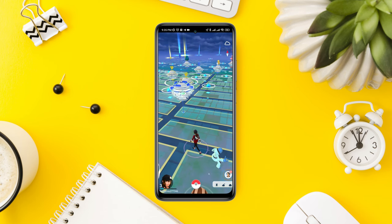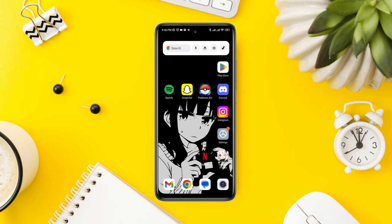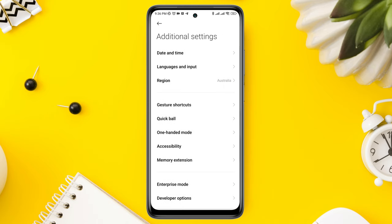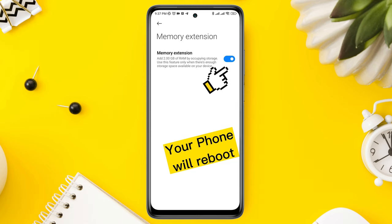So let's get started. First, before you begin, you need to boost your system performance. For that, open Settings, scroll down, tap Additional Settings, tap Memory Extension, and toggle this option.